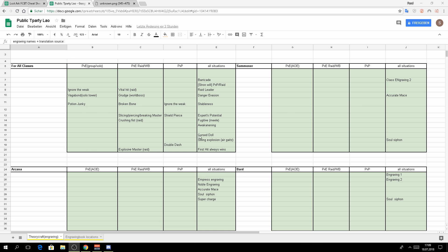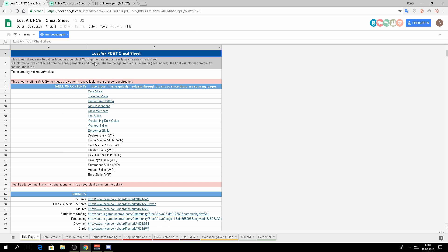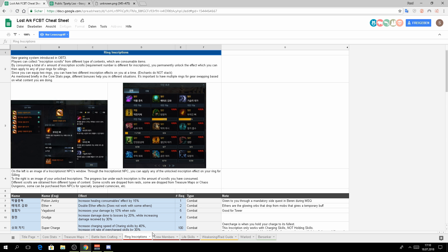Before I explain what you can see here, you should definitely check out this Google spreadsheet from Meldas. This guy did a really great job — there are a few small mistakes but overall it's awesome for the community. He translated a lot of stuff, and one of those is ring inscriptions, which is actually engraving. It pretty much explains the basics of the engraving system.